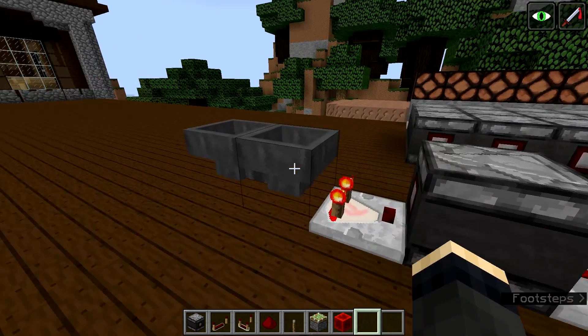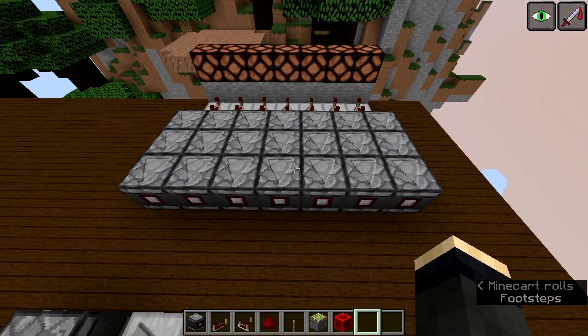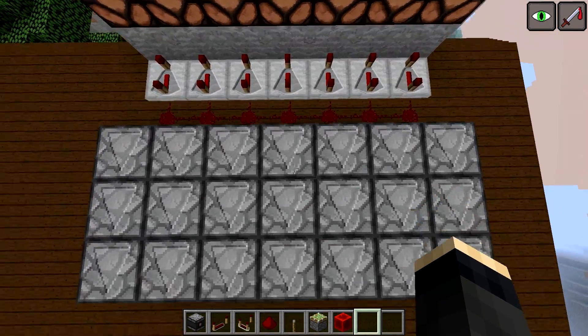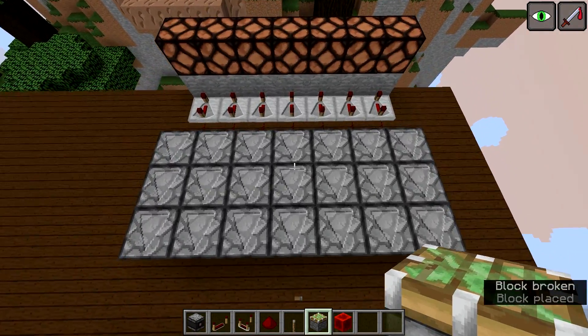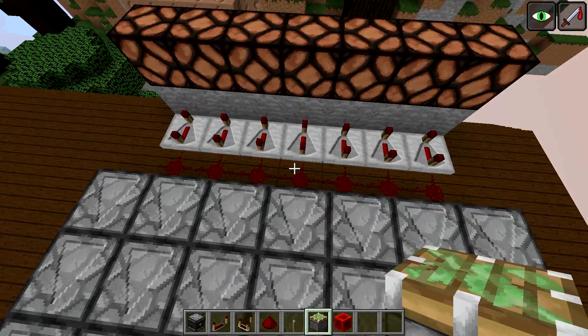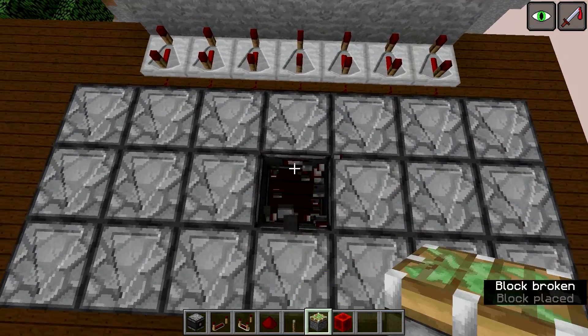Another cool thing is we can use Observer blocks to transfer signals independently of redstone wire, and they are also one-wide tileable. If we update this block, we only have one signal at the end. The fact that it generates a strength-1 signal is also pretty cool, because you can just put the rest on wire and it will not interfere — it only engages this bit, not this bit.